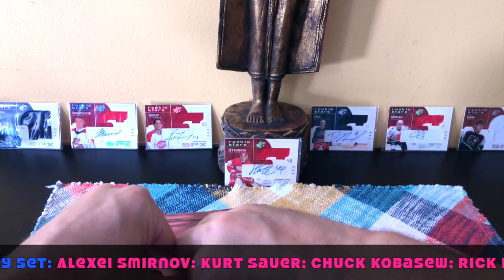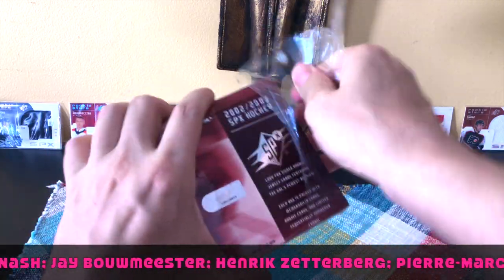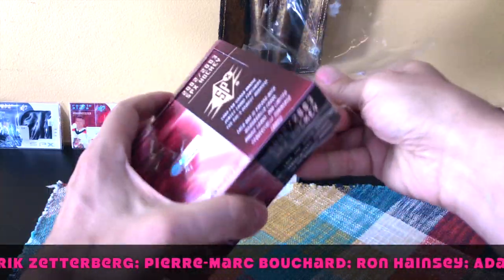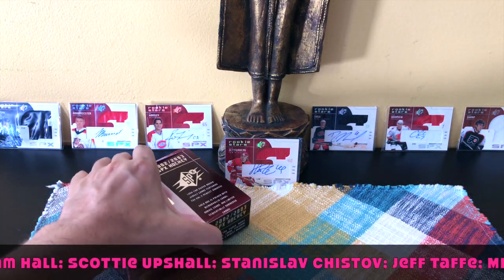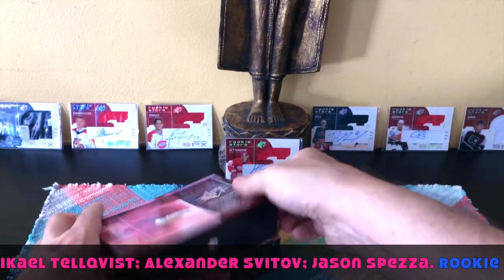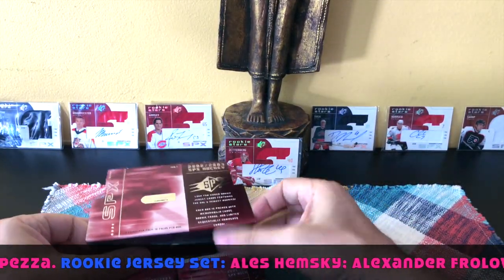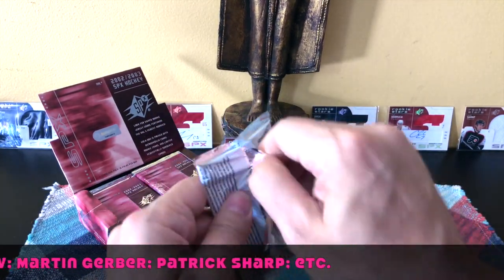Let's crack this old-school box open. The rookie class includes Rick Nash, Jay Bouwmeester, Henrik Zetterberg, Ron Hainsey, Fedor Kalnitsev, Martin Gerber, Patrick Sharp, and others. I actually have some of those in the background, which is kind of cool. It's a pretty good-looking product from this era - let's get rocking and rolling through it.